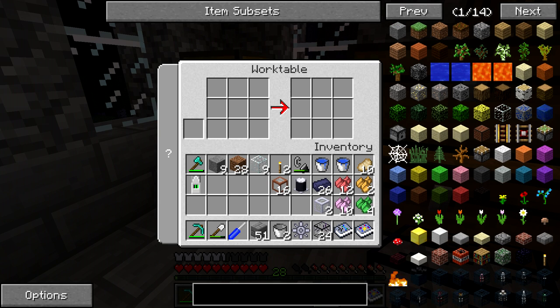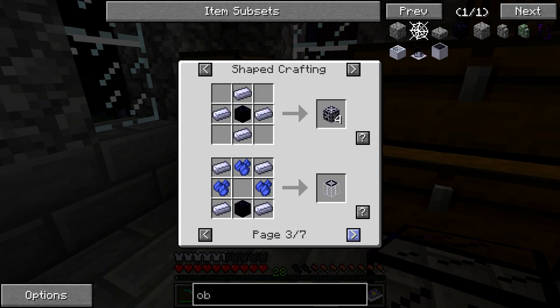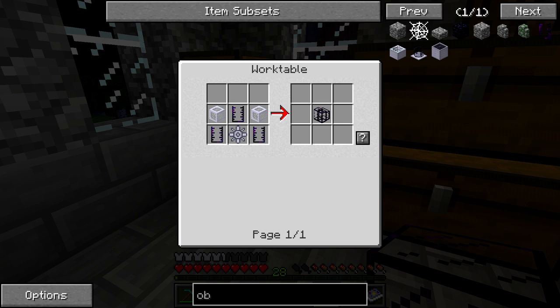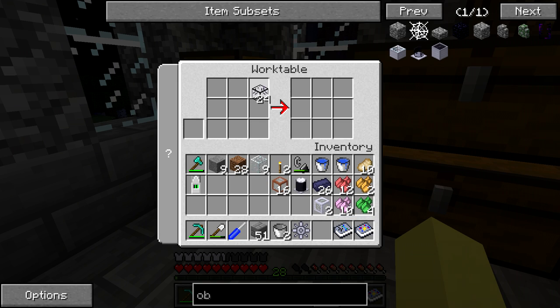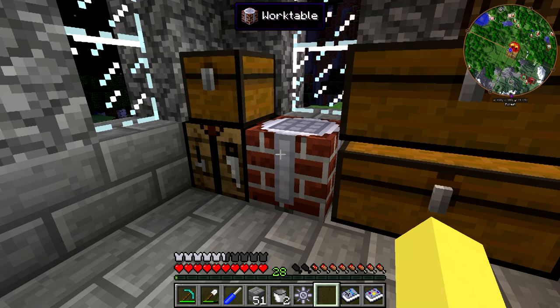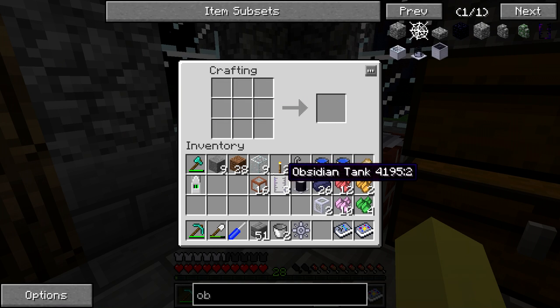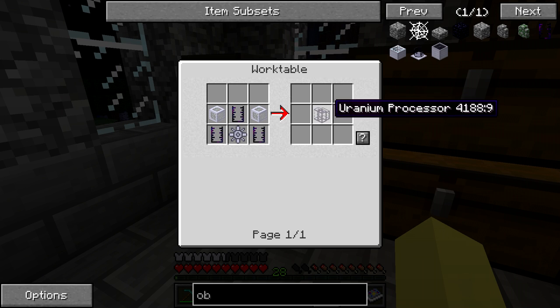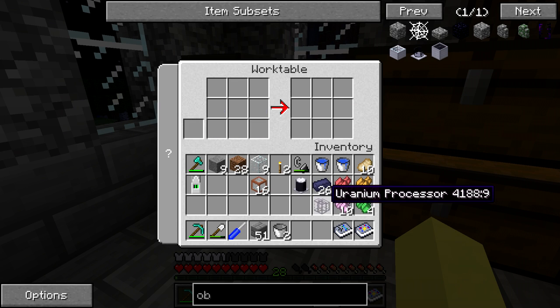We have the isotope centrifuge, which we're going to be powering using the 16-to-1 bedrock gearbox and the micro turbine. Along with that, we're going to be making the uranium processor - if you look at uses for obsidian and blast glass you can navigate to it. The uranium processor is what's going to give us the gas; we're going to need three obsidian tanks, two liquid pipes, and a mixer. The obsidian tanks need to be made in the other crafting bench, and I did have to go back and process one more obsidian.